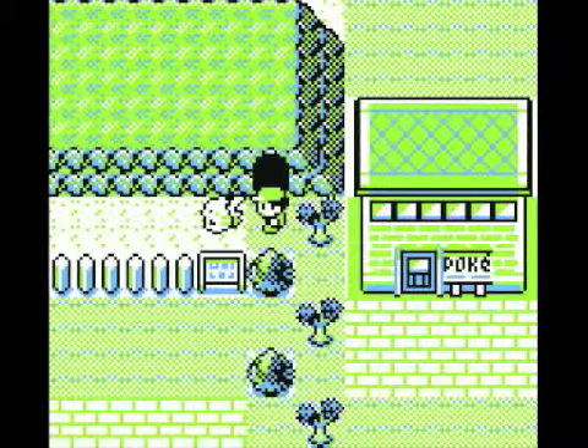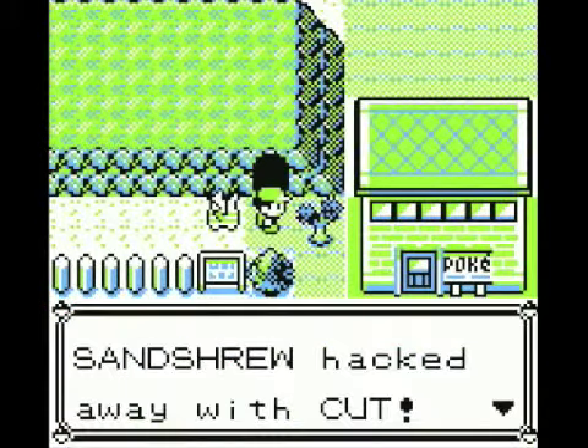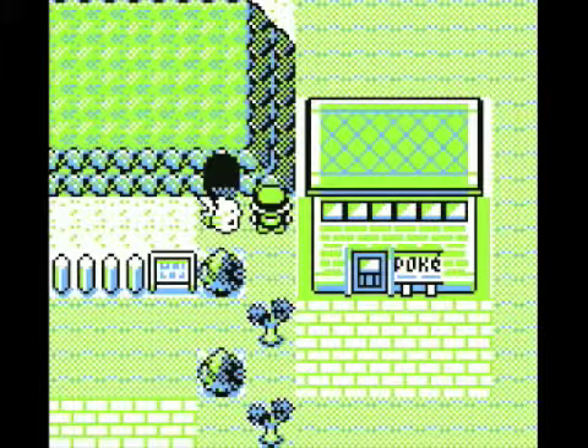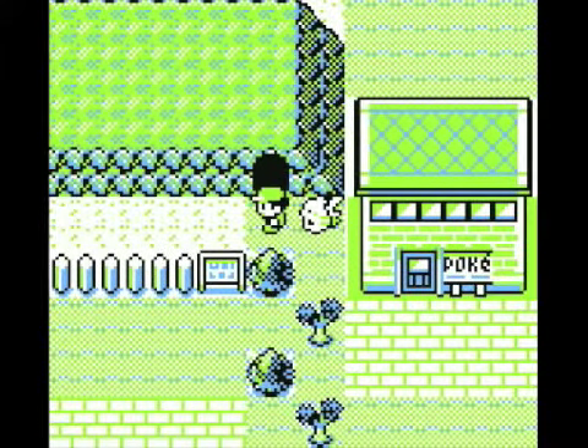Before I go in, I want to go into my Pokémon, go down to Sandshrew, and use Cut on this little bush. Then we want to face the rock wall itself and find a Super Potion. It is not something we necessarily need, but it's always good to have. So, now into the Rock Tunnel.